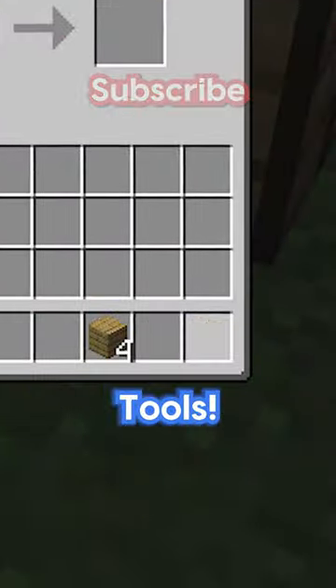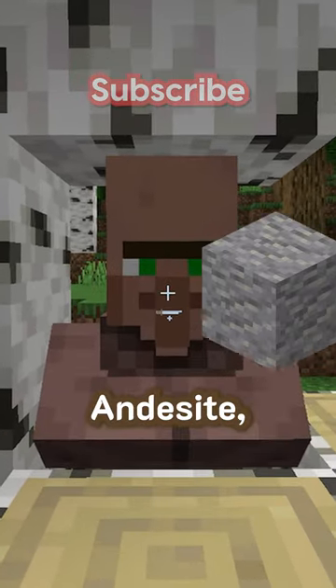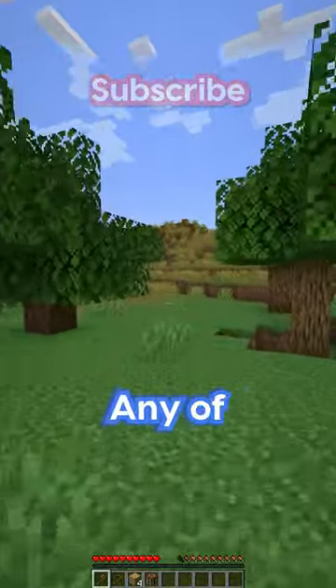And now we have some tools. Wait, before I go mining, what do I need to be careful of in caves? You should be careful of azalea inside existing caves. Oh, that's going to be easy - I barely see any of those blocks.